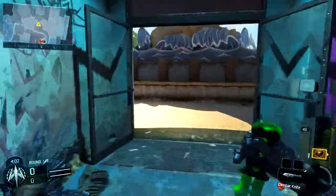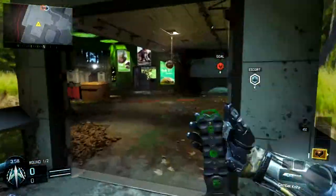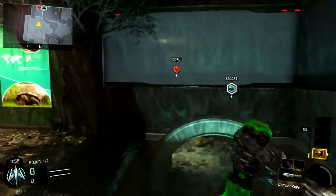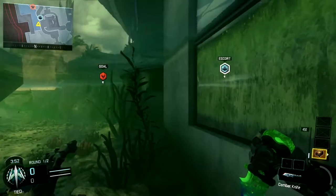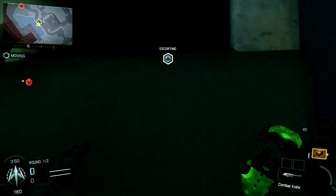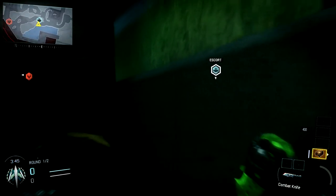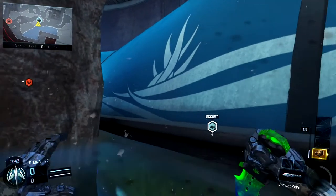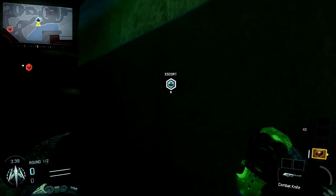What I've discovered is you can actually move the robot without being directly next to it. As you can see here on Aquarium, the robot is in that sort of tunnel-ish area, and instead of going directly towards it to move it, I go all the way around to the water area and I'm able to move it through that wall on the left side of that tunnel area. This is extremely effective — there are just a ton of different ways you can use this.